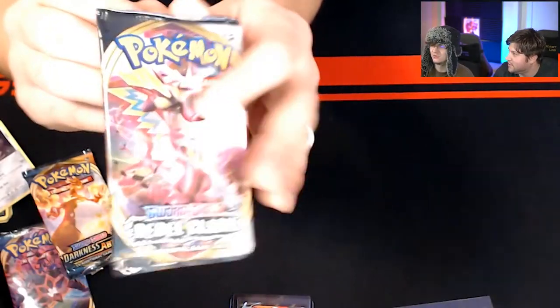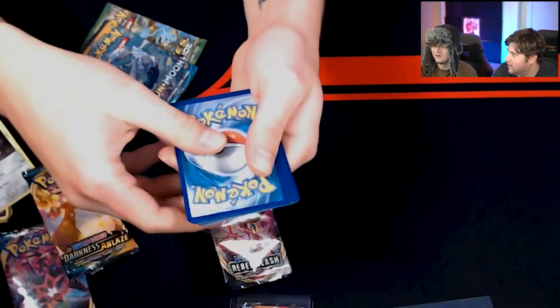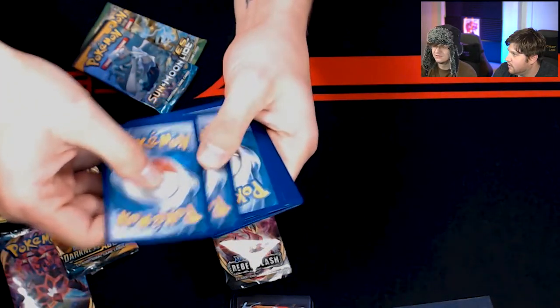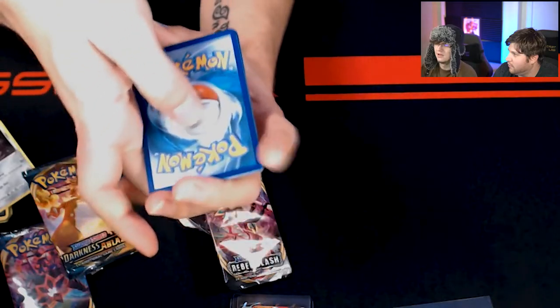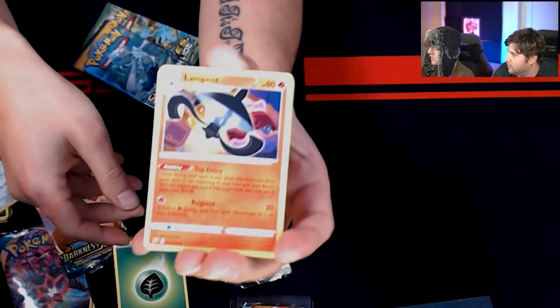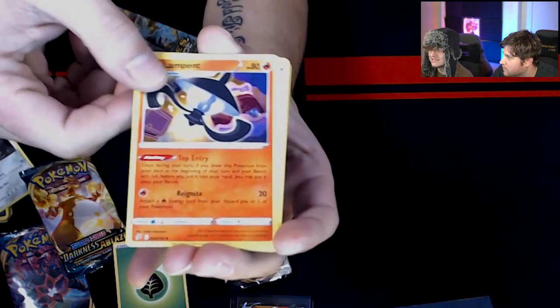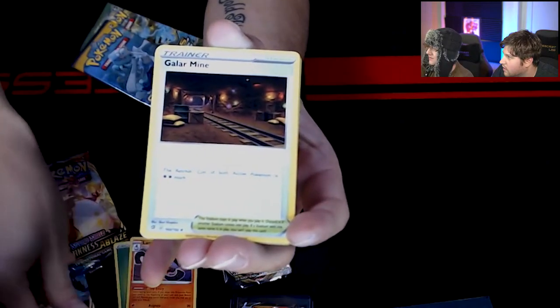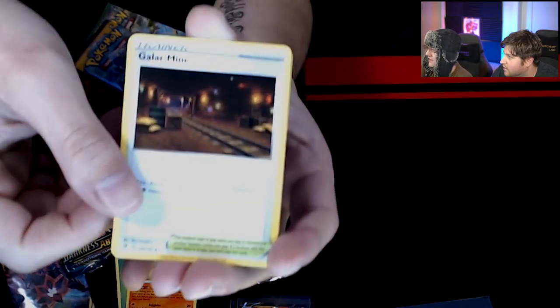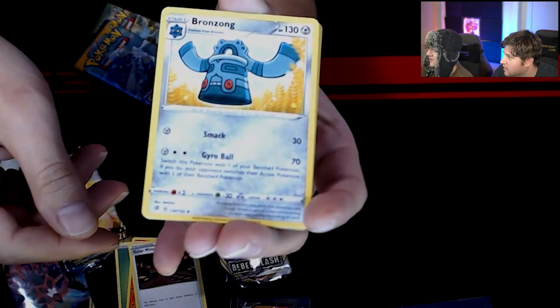Bobby, go ahead and start popping open the Rebel Clash next. Pack for the folks at home. We got energy. A Lampant — that one's classic. A Galar Mine. Bronzong! Ding dong! We've all used one of those, if you know what I mean. Got a Snover following someone's footprint — he's like Detective Pikachu. We got a Binnacle — God, I hate this Pokemon, it looks awful. Dual Chop.